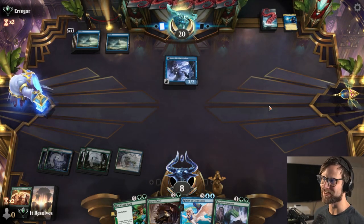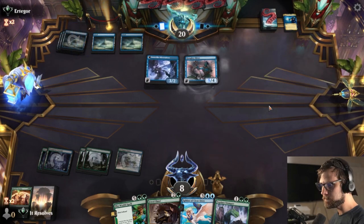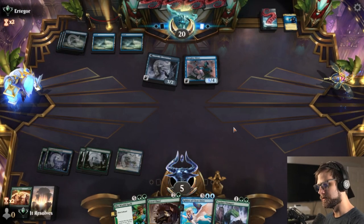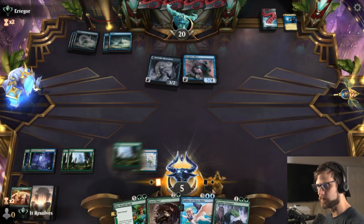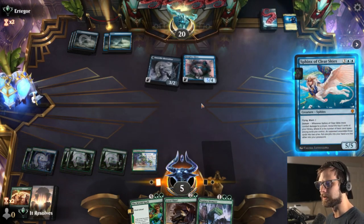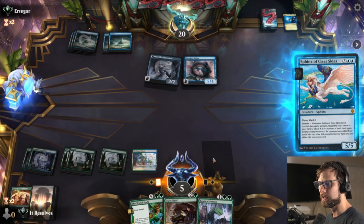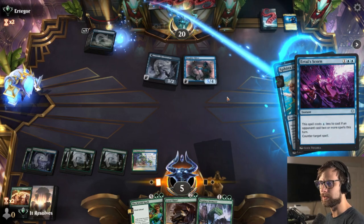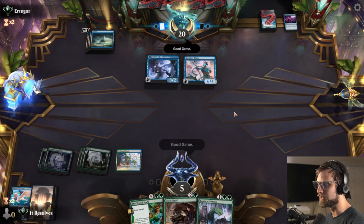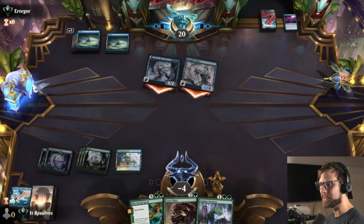We'll see what they do this turn — chances are we're just dead but that's okay. We mean we just have to try for the Sphinx and hope they don't counter it. I'm assuming they have like a Make Disappear. If they do, we definitely lose. We completely misplayed last time. Good game by the opponent — just unfortunate, but you know what, that's okay. We got two losses and we still got to play a really awesome deck in my opinion. So let's go ahead, guys — we'll wrap this one up.